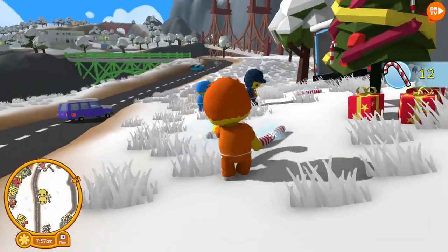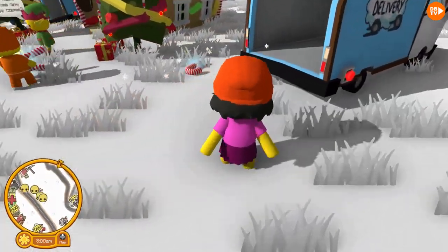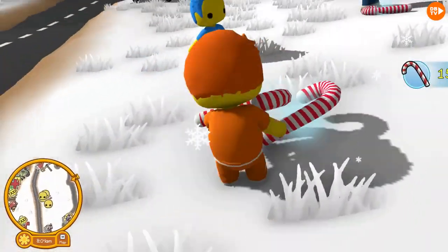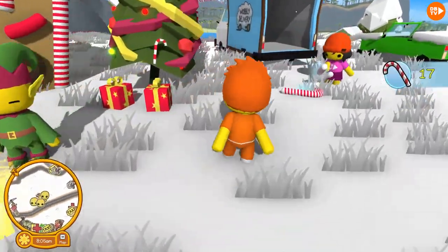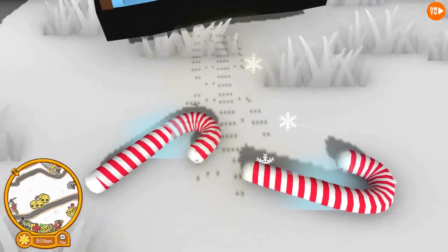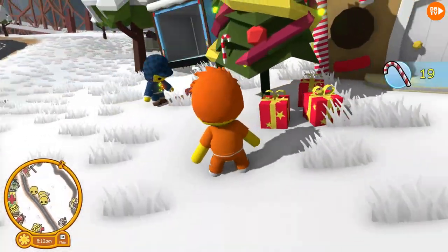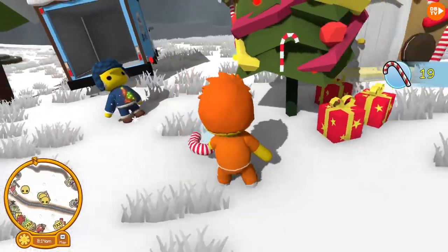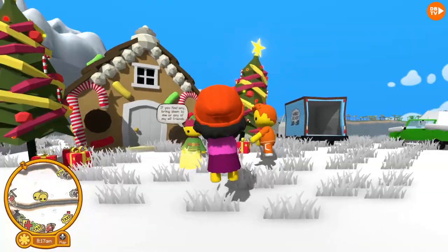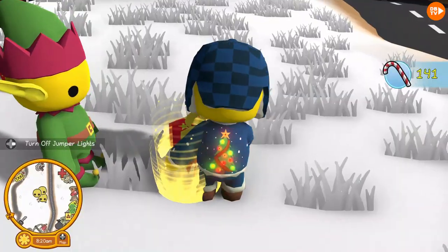Thanks, daddy-o! There's so much in here — I think we might have 22. I'm probably gonna unlock something else. I need five more. It looks like we have exactly 20 candy canes. I can't wait to see what we unlock. These candy canes are a little hard to pick up. And now the final candy cane right here — I'm surprised we had exactly enough. And I unlocked the Rudolph hat! Oh yeah, I just love the Rudolph hat. That's all the candy canes.